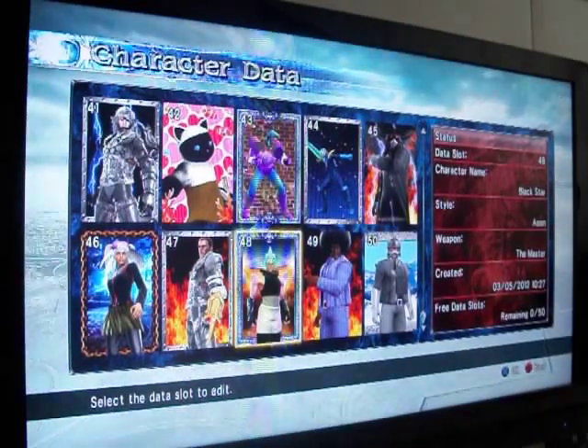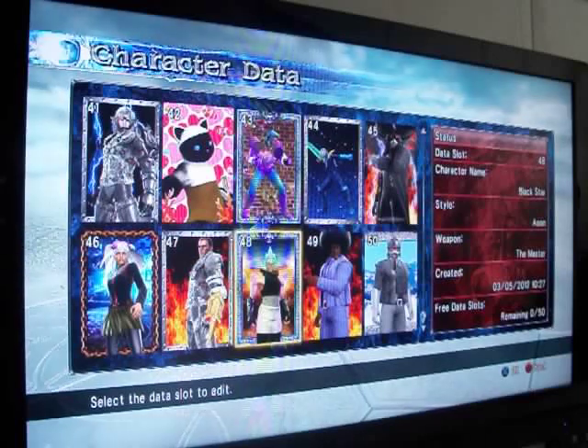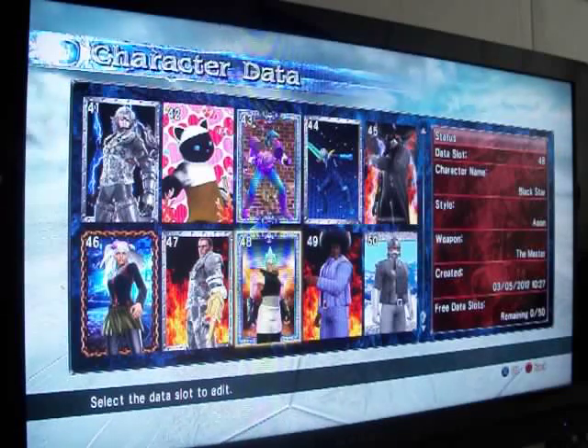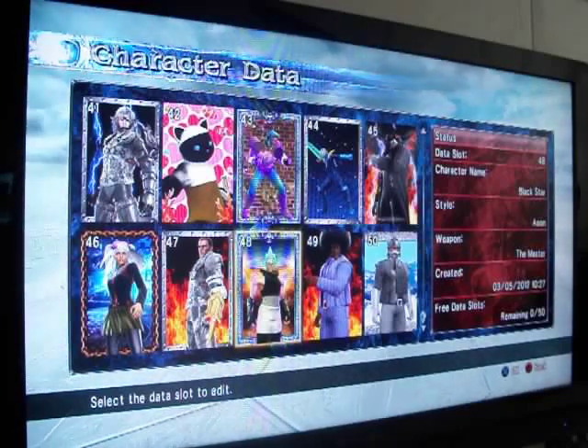Hello, this is Alpha9630 and today I'm going to be doing a request by Arbitero of the Sand. He has asked me to make Black Star from the anime Soul Eater. Before I begin, I'd like to encourage you to rate, comment, and subscribe and request characters on my channel. With that out of the way, let's begin.